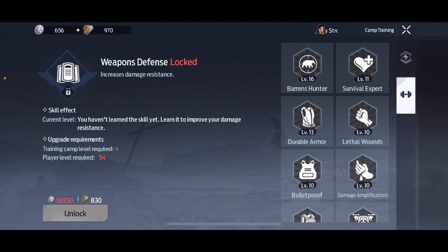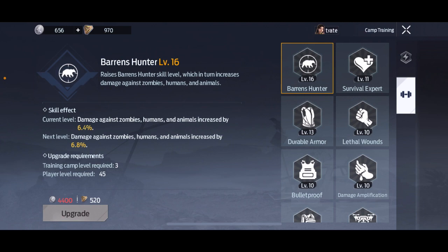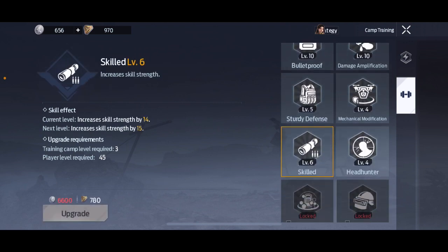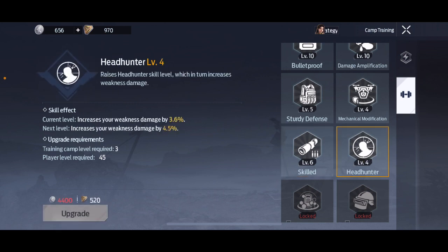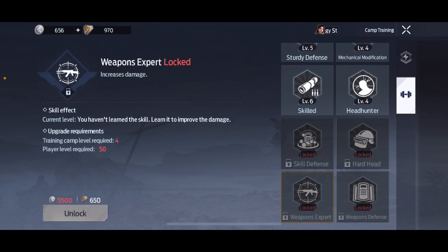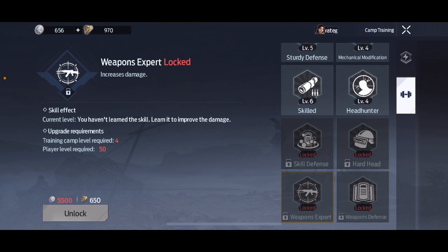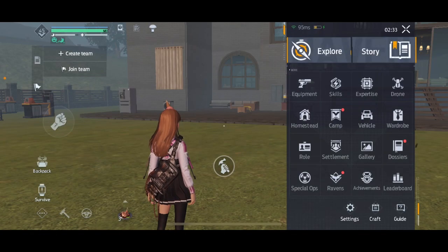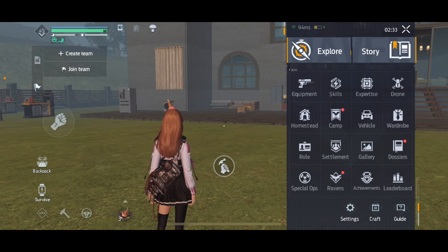Over here is the camp training. When you join a camp you'll gain camp contribution points from participating in camp events, and you can use these points towards different upgrades. You can see: Baron's Hunter increases damage to zombies, humans, and animals; Lethal Wounds increases critical hit; Skilled increases skill strength; Head Hunter increases weakness damage; Weapons Expert improves damage; Hard Head improves weakness resistance. Those are really good to increase first.